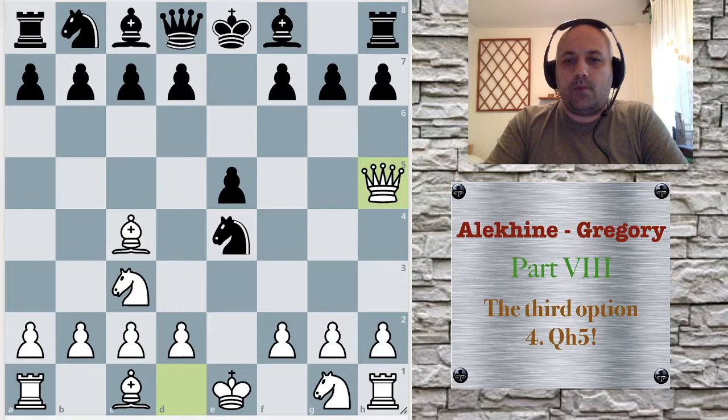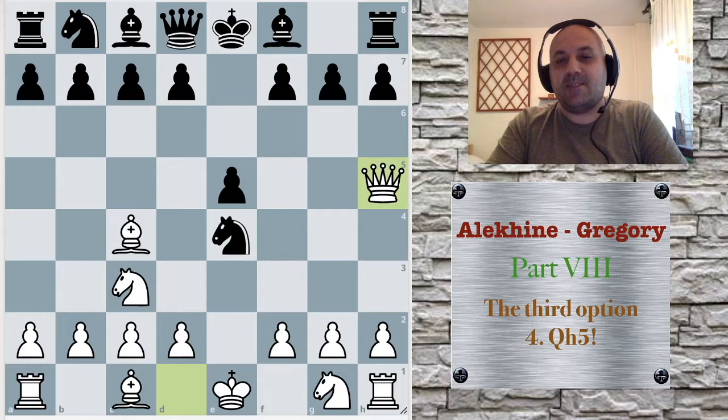Here black has many bad moves. For example, if he takes our knight, he gets checkmated. That's pretty bad. But let's check other bad moves.